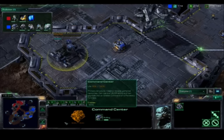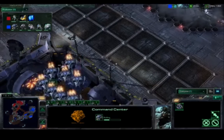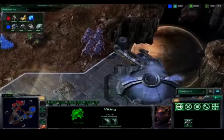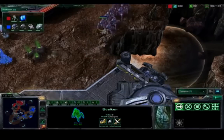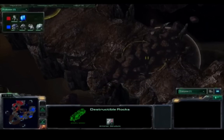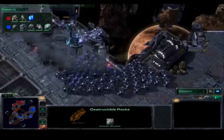The command center is on the way — Loner is going to expand in this region. He's got to be careful with these Vikings because, believe it or not, even though Vikings fly, Stalkers actually walk faster than them, so you've got to be very careful not to get caught. Nobody's destroyed the rocks here — nobody wants to get too close to each other. These guys are both investing in the late game.